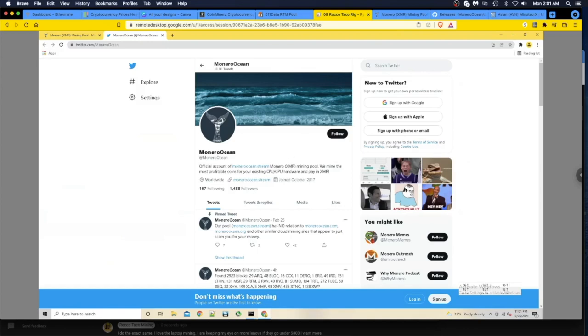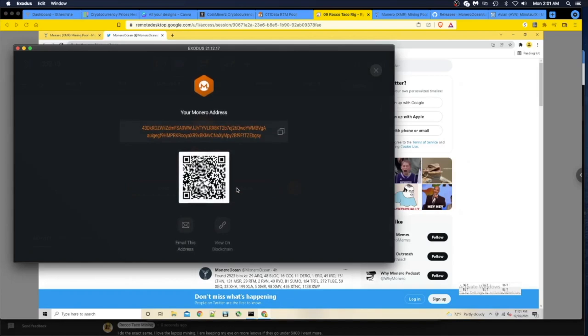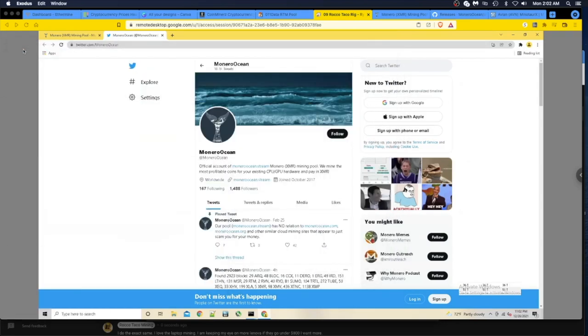Monero Ocean is a mining pool - they mine the most profitable coins for your existing CPU and GPU hardware and pay out in Monero, ticker symbol XMR. So you will need a Monero wallet. I use Exodus, so I can set up an XMR wallet there - it's a huge wallet address. You can mine to Exodus which is kind of nice.